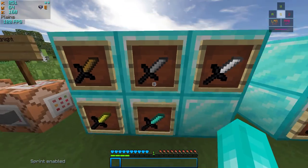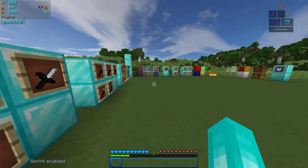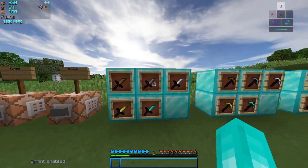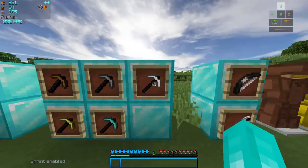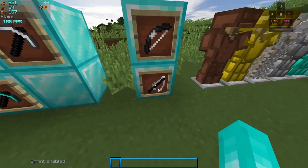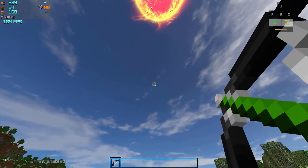My next favorite part about this pack is how I designed the items. The swords look like knives and they look really cool. The pickaxes look extremely simple and straight to the point. I made the handles dark, which also looks really cool. I did the same with the bow and rod, but for the strings I put a little bit of a gradient — it makes it look a lot better.